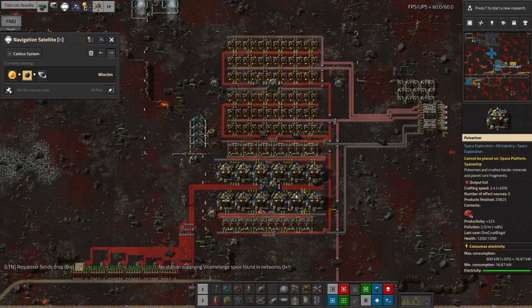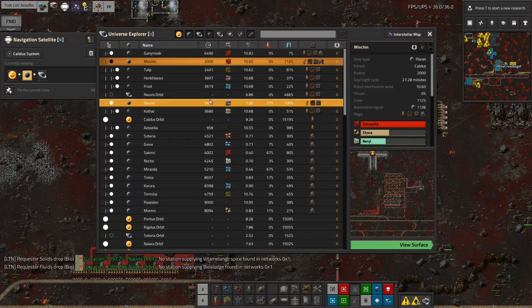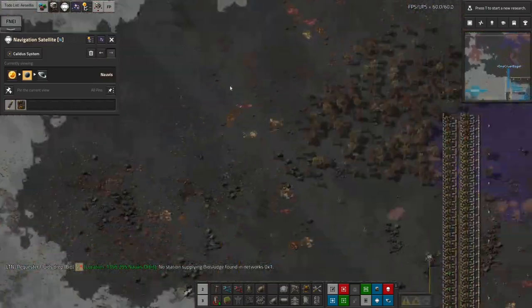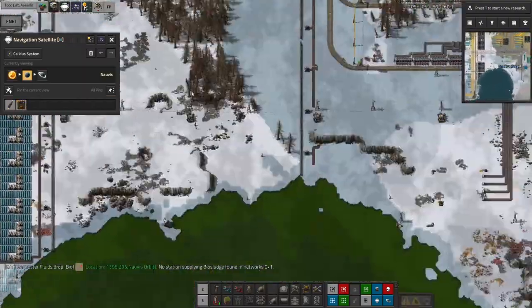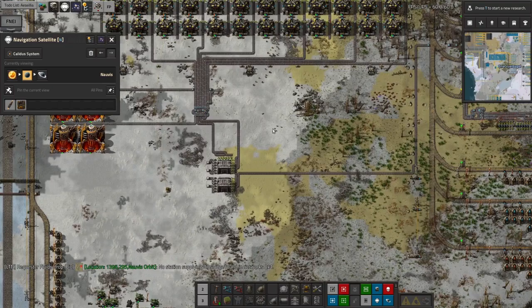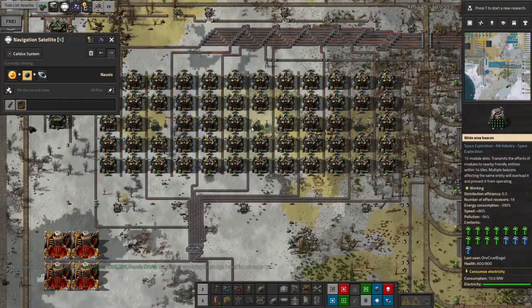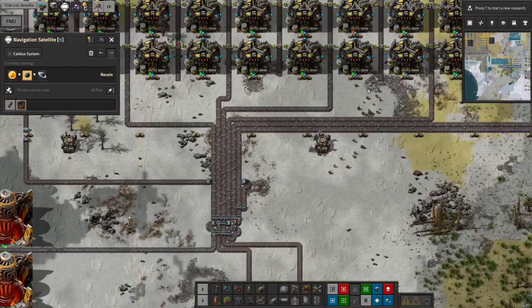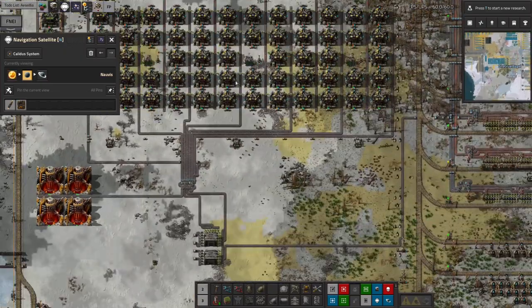So those are the main things I've done this episode: power is being beamed out more broadly, especially to Norvis to take strain off the uranium supply, and the core fragment shipping is flowing more readily. Some extra belt work is still needed but can wait for now.